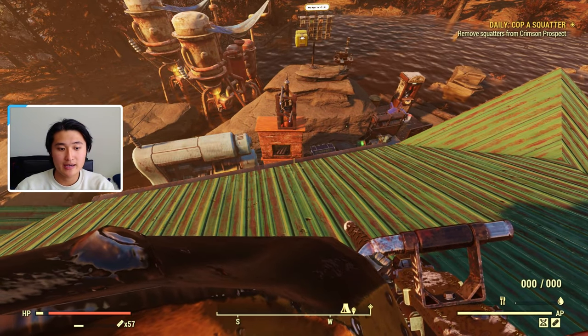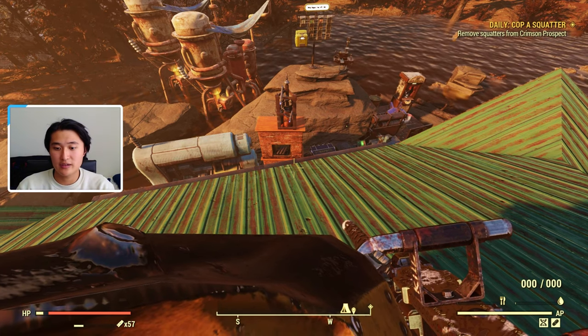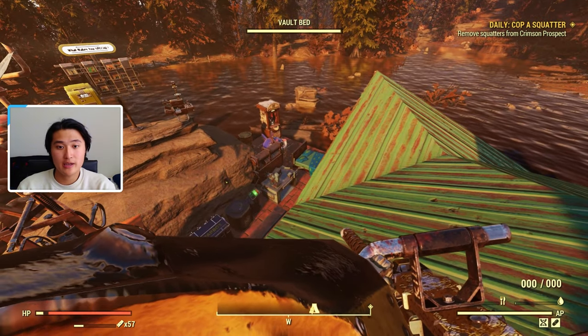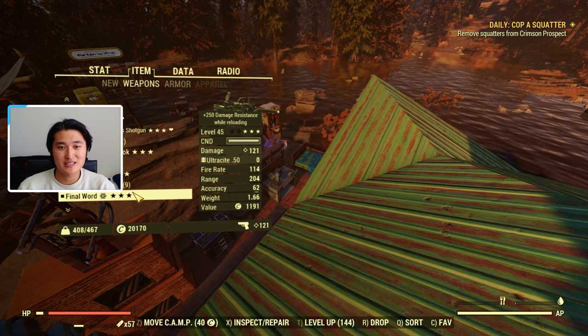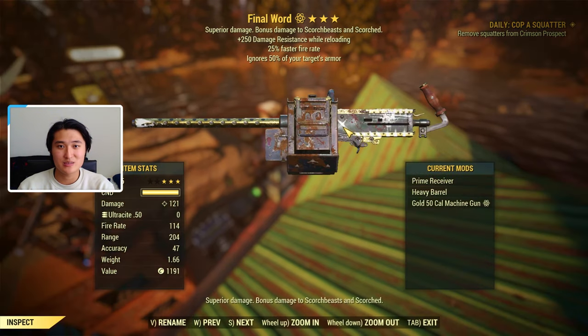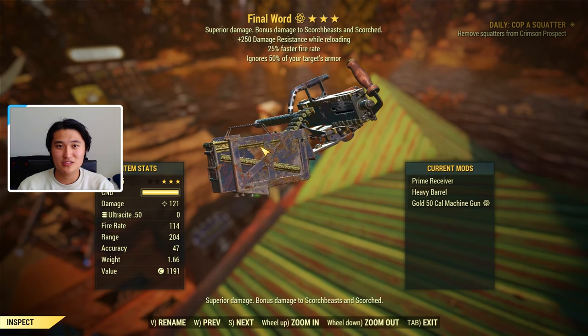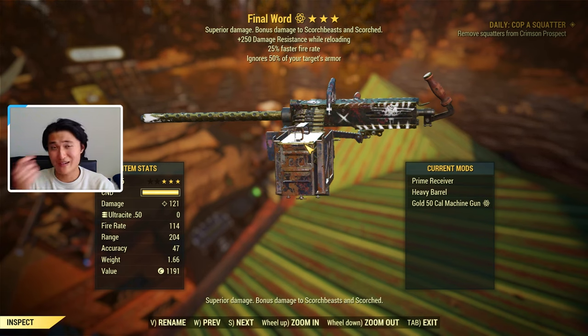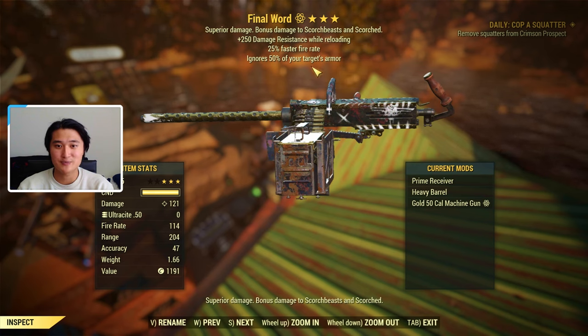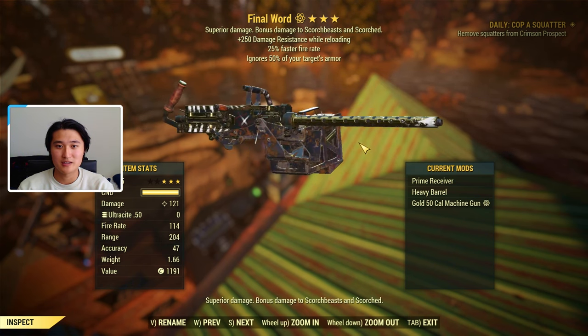First thing I want to note is that I did already make a guide on how to get a free three-star legendary 50 cal machine gun, which is the one I'm holding right now. This is Beckett's Final Word, pretty much for the NPC companion Beckett's questline. When you complete it, you get a 50 cal machine gun three-star legendary with faster fire rate and anti-armor, and it also has damage resistance while reloading.